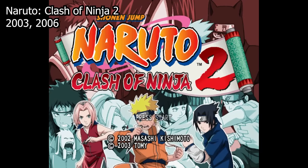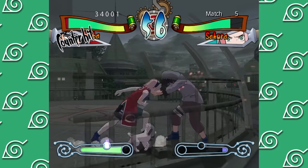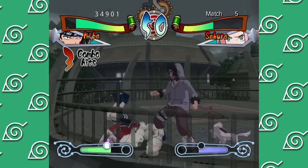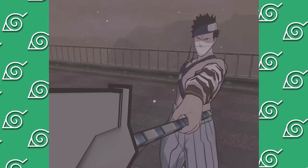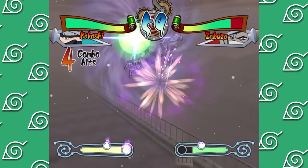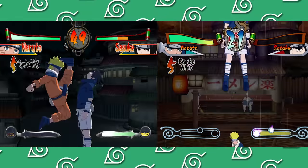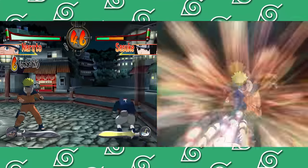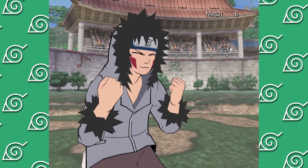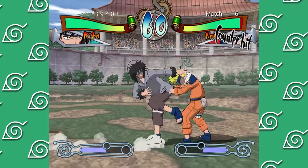Naruto Clash of Ninja 2 was released in Japan in 2003 and in the US and Europe in 2006. Visually this game looks about the same as the first game, but some stages actually look nicer with the addition of extra details like weather effects. There also seems to be a little bit of additional character detail, and they seem to have figured out a way to have multiple character models on screen at once. You can see this most clearly in Naruto's special move - in the first game they used 2D sprites for the shadow clones, but here it's all 3D models.